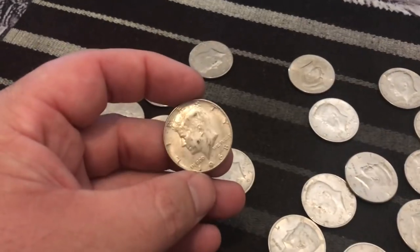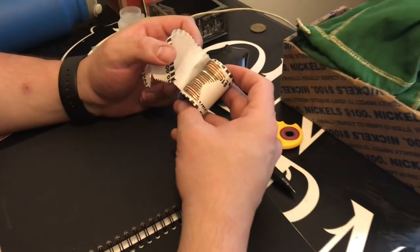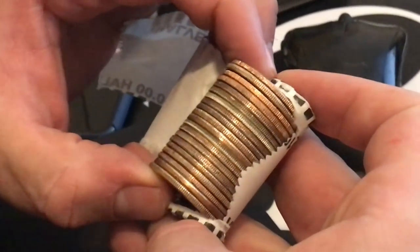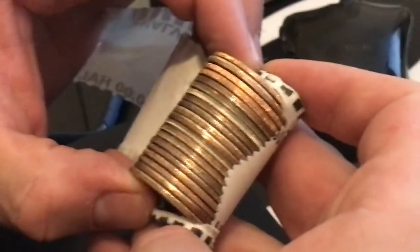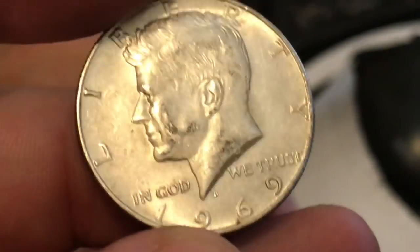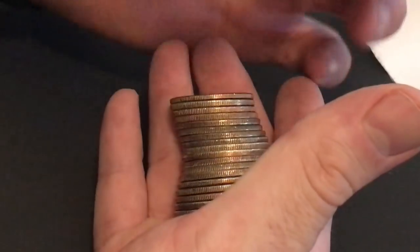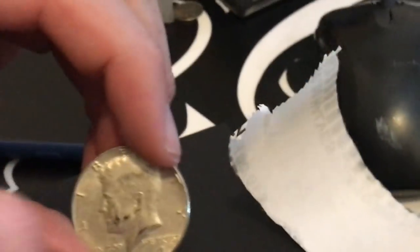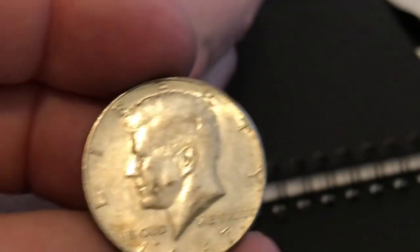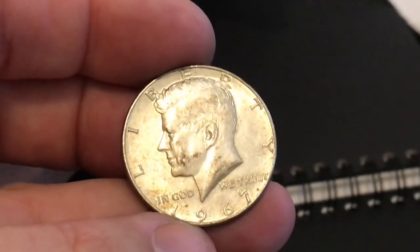He says he thinks he might have two. Let me look and zoom in here. Do you think you have two? Yeah, I do. Let's see the first one — 1969. That is 40 percent. Guys, I think we have a good box. We got a 40 percent right there. And what else do we got? 67. I'll take it. 40 percent silver. That's a silver sandwich guys. We got a silver sandwich. Plus, we've already got 90 percent in the box. That is awesome.